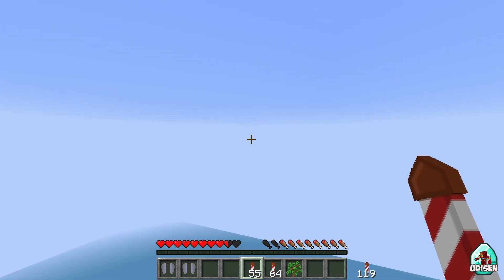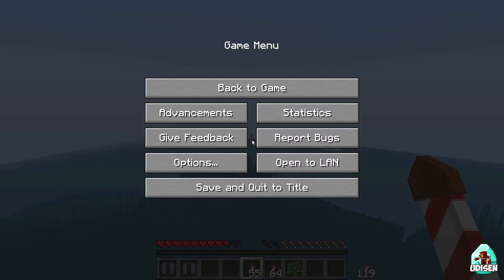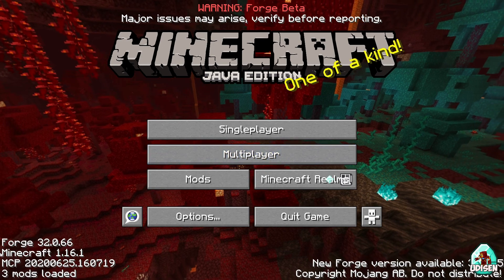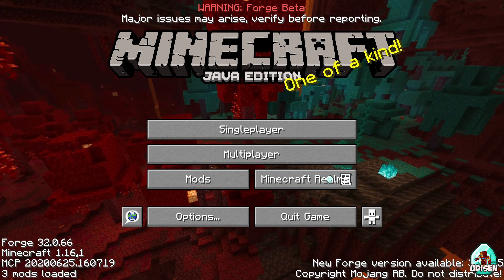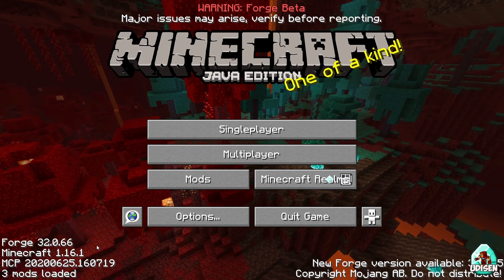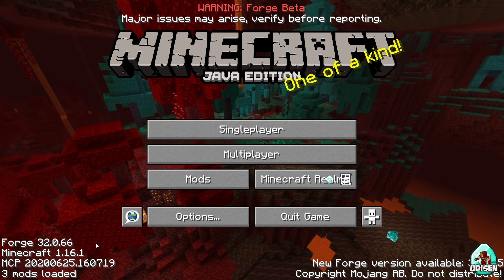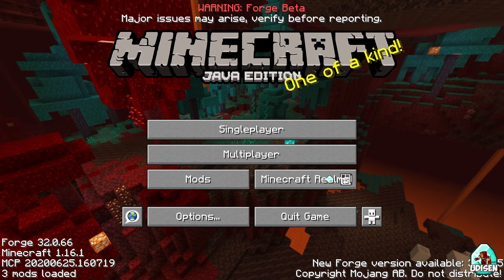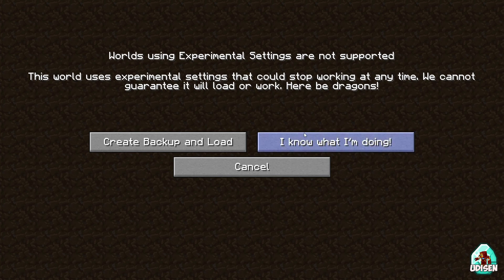The second reason why it may not work for you is the wrong version of Minecraft. How to check your version? Go to the main menu and in the lower left corner you will see the Minecraft version — for example, 1.16.1. Sometimes you try to play on a server which works only with an older version, for example 1.12, while you have 1.16. Of course you cannot log in because it is the wrong version.